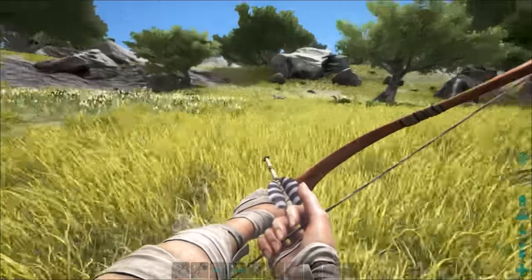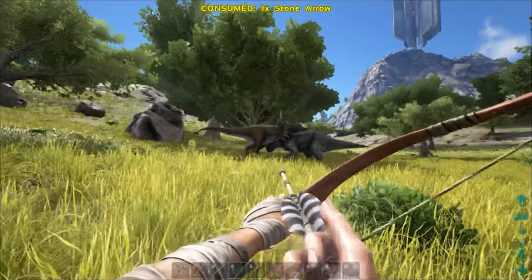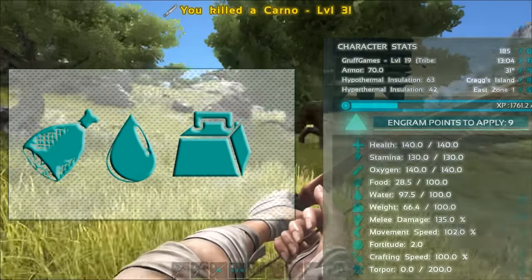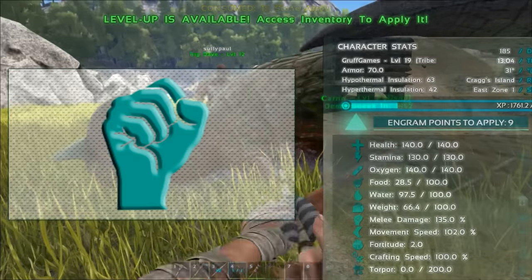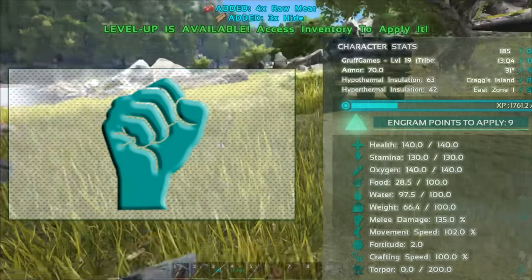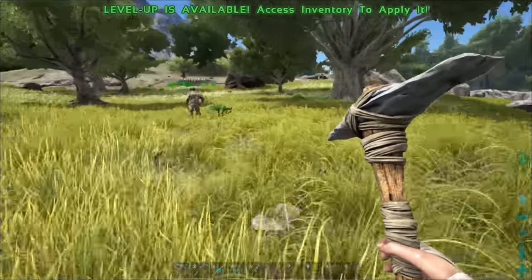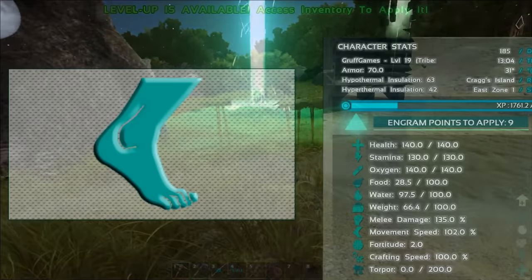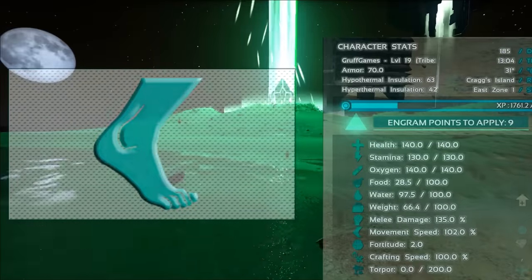So oxygen suddenly becomes a lot more viable. If you spend five points you'll double your lung capacity and increase your swim speed by 25 percent - and we've all been in that moment where we're swimming for dear life with a megalodon coming up behind us. Beneath that we have food, water, and weight - they all start at 100 and each point spent increases them by 10; not much explanation needed. Melee damage: each point you spend increases your melee damage by 5 percent. This also affects resource gathering - hacking away at trees and rocks. More damage means resources are destroyed quicker and gathered faster. Note that melee damage is not called strength, meaning it does not increase damage done with slingshots and bows.